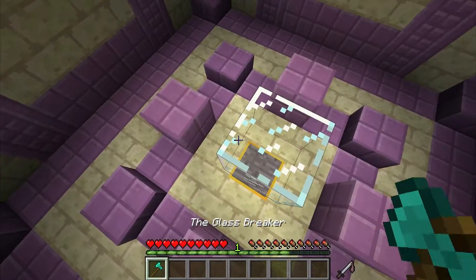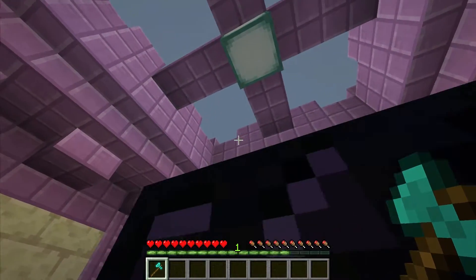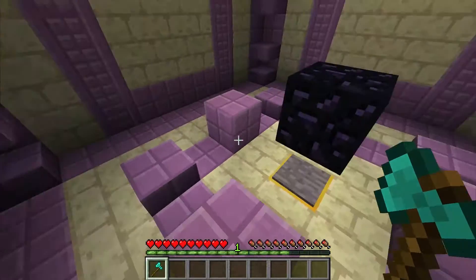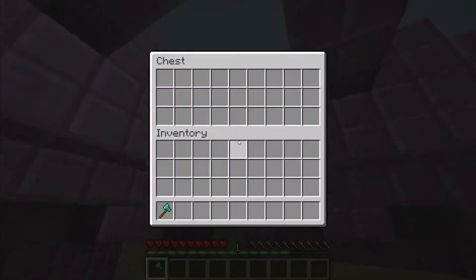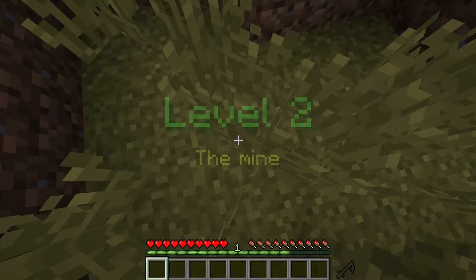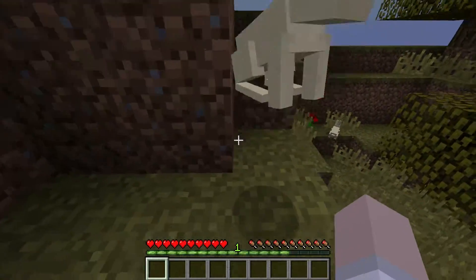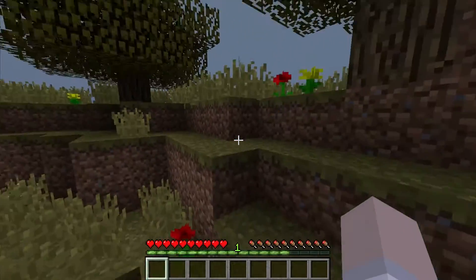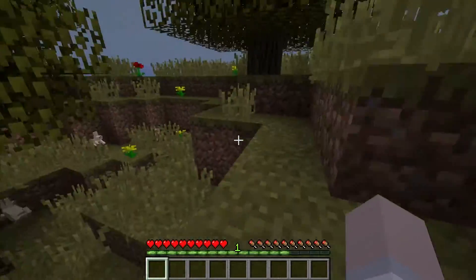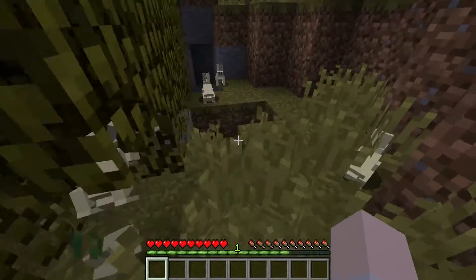It can break glass. Did it happen because of the chest? Yes it did. There we go — level 2, the mine. There's a barrier here and the rabbit's on top of the barrier. How am I this stuck on the first level? I feel silly that I got stuck that badly, but then I saw it.